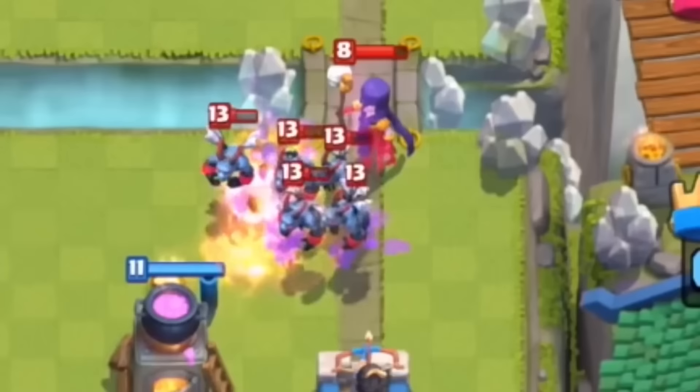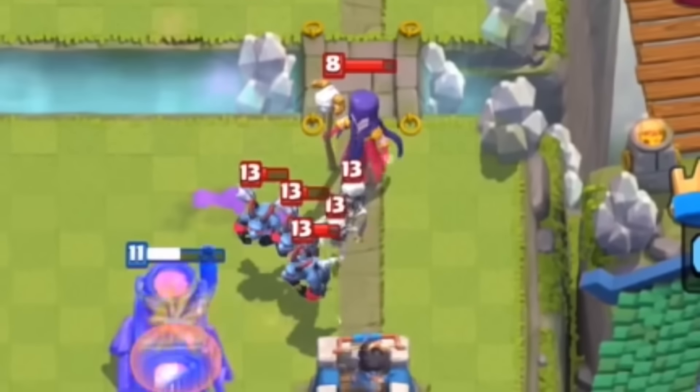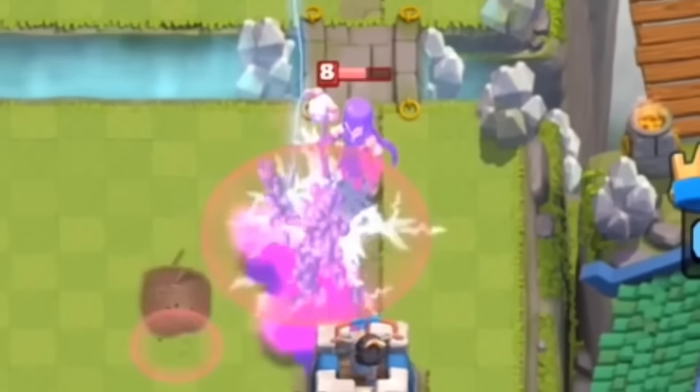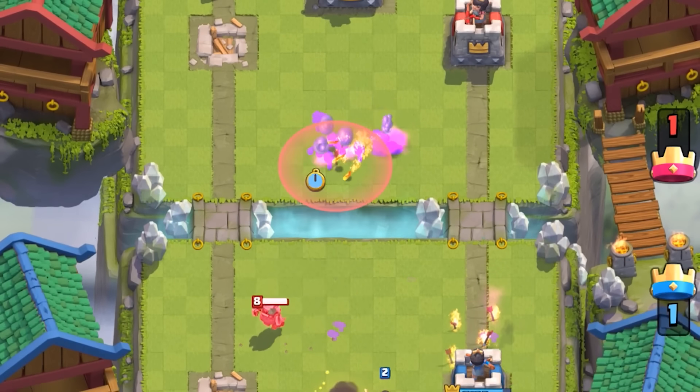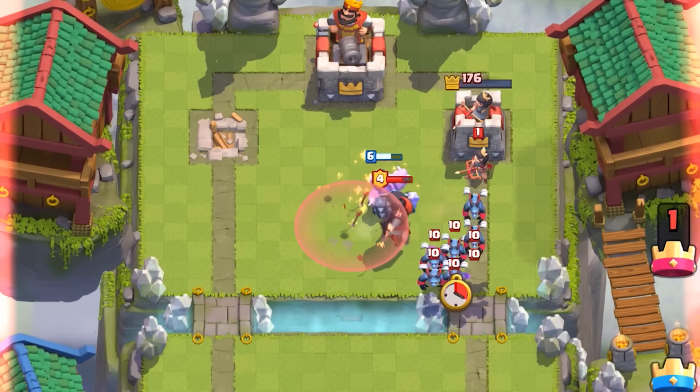Supercell introduced a balance update in March of 2016. They added a one-second stun to Zap — double the current stun time of 0.5 seconds — and this change completely shifted Zap's role in the game. Now it could reset the Inferno Tower, and that one-second stun often meant getting a little extra hit on the tower or dealing with enemy troops more easily. Players quickly realized how powerful Zap was, and it skyrocketed to the number one spell in Clash Royale, surpassing Arrows and reaching an insane 98% usage rate in competitive play.